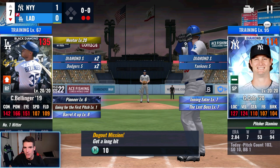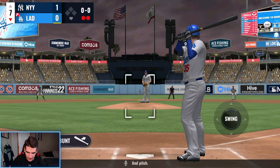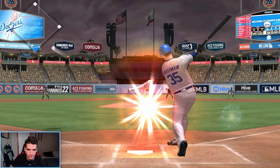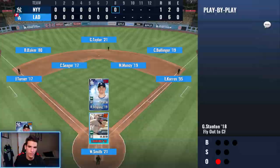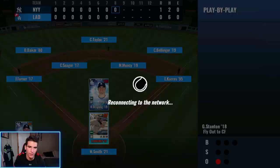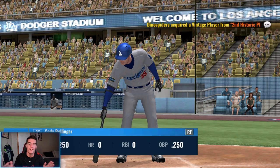Bottom of the seventh, we are down a run. We have been shut out by Garrett Cole — this is unacceptable. We need to go yard right here. Let's tie this game up. 1-2 count, he's throwing the curve — I can feel it. Did not throw the curve. And another fly out. All hard hit balls straight to him today. You hate to see it.